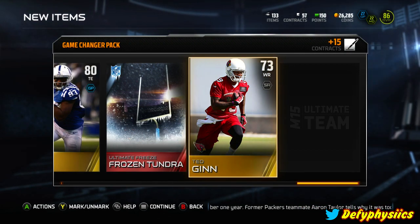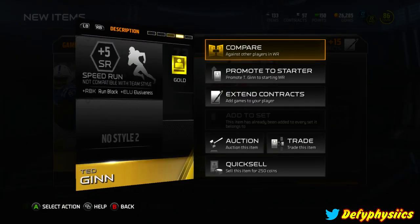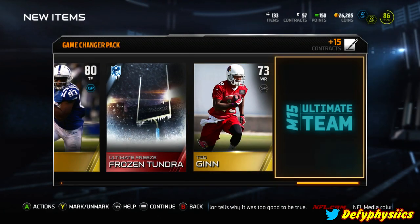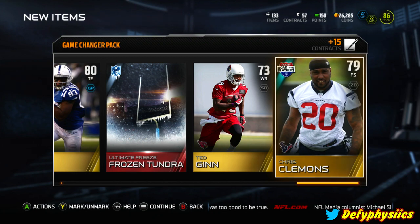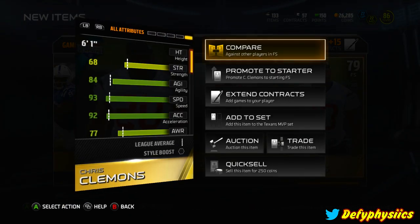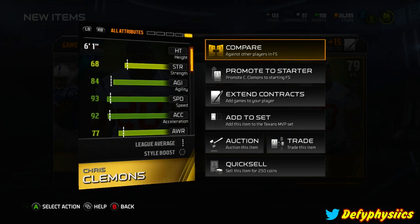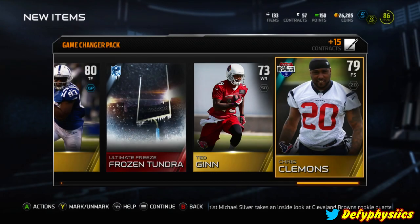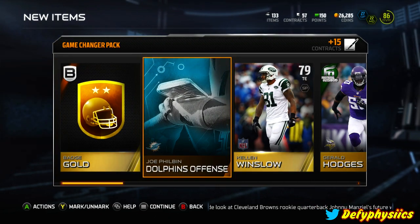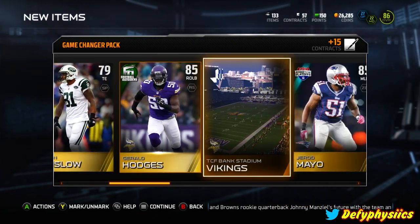We got 10 Gid - he's at least got some speed, might have some value where I can get rid of him. And Chris Clemens - free safety. He's actually got pretty decent speed and acceleration. He might have some value since people do like a fast free safety, so definitely a pretty good solid pickup.